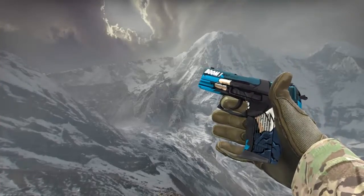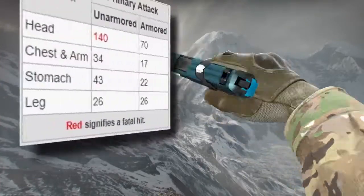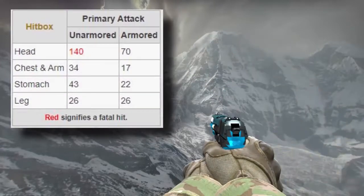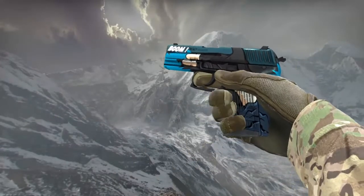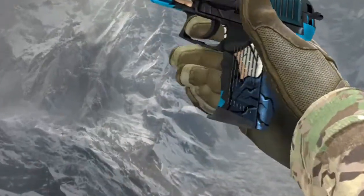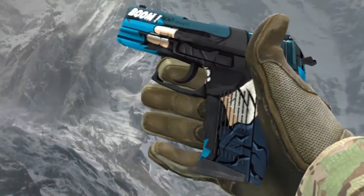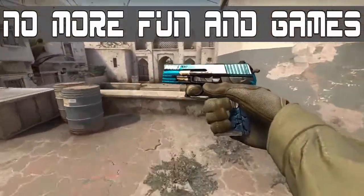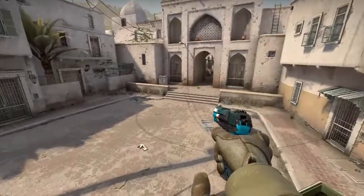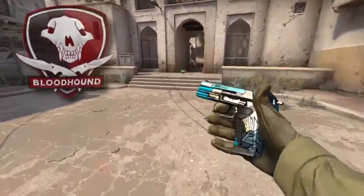Here are the damage statistics of the P2000. Some information about the skin: it has been custom painted with a hand making an aiming gesture. It also has a flavor text — 'No more fun and games.' It is from the Falchion Case, which is from the Falchion Collection, which is a part of Operation Bloodhound.